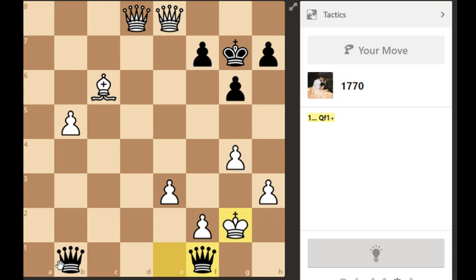The positive side of king f3 is that I can block with the queen or bishop if something tries to come from the light square side. But if I go here, queen h1 doesn't lose the bishop because it's defended by the queen. So king h3 or king f3 — that's the big question.